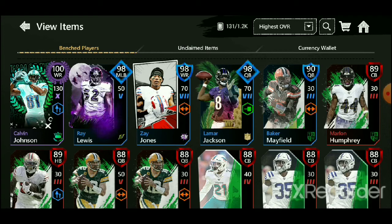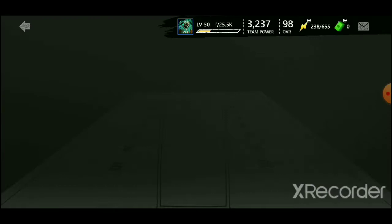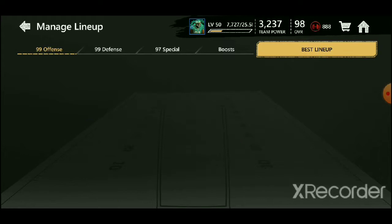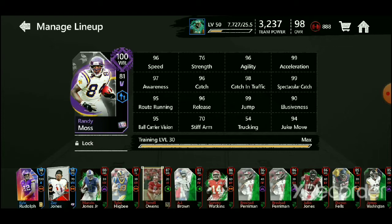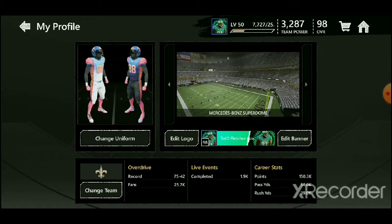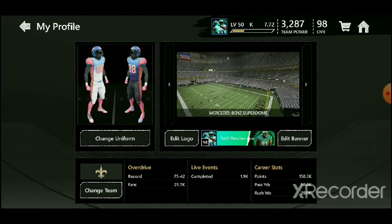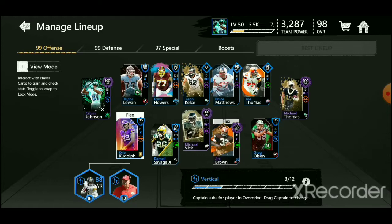We just picked up the Zay Jones. He's not going to be on our lineup though. And there it is — Calvin Johnson. I'm going to shove him in. Now we can edit our lineup. Here's what we're going to do. We're going to edit this for Calvin. Put that. Add that. There we go. Calvin Johnson, 100 overall.